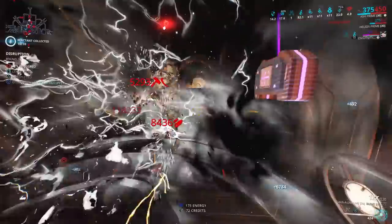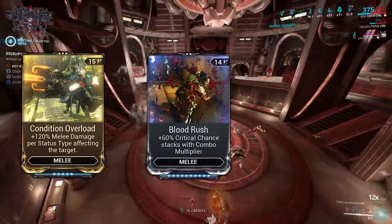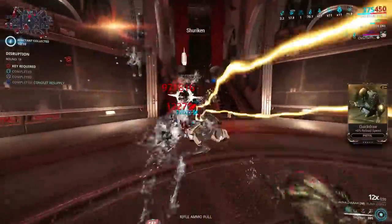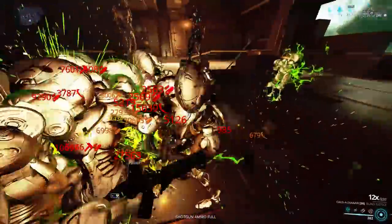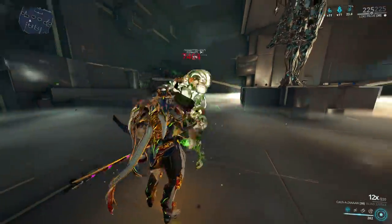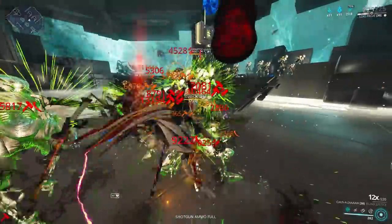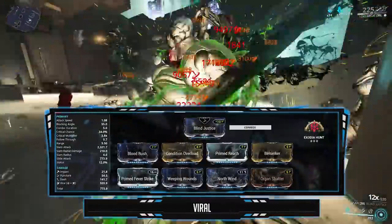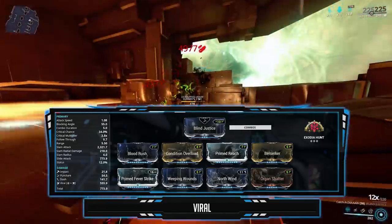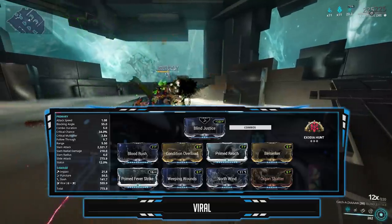Let's start off with the main combo build that is being used in the background footage. The go-to mods are Condition Overload, Blood Rush, and Weeping Wounds — those three make combo builds what they are. No reason to go full tryhard unless you're going into higher level content, as Condition Overload adds up damage on itself with the more status effects on a target. Blood Rush will scale crit chance based off your combo counter, and Weeping Wounds will build up status chance with your combo. The build uses Condition Overload for scaling damage, Blood Rush for the crits, and Weeping Wounds for the status chance. Reach for the range — perfect to hit multiple targets and close distances — and build up status effects on targets to help out your Condition Overload.